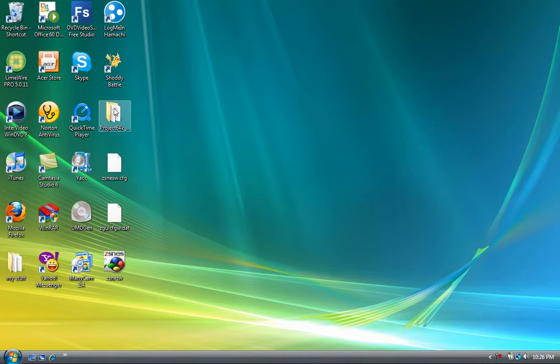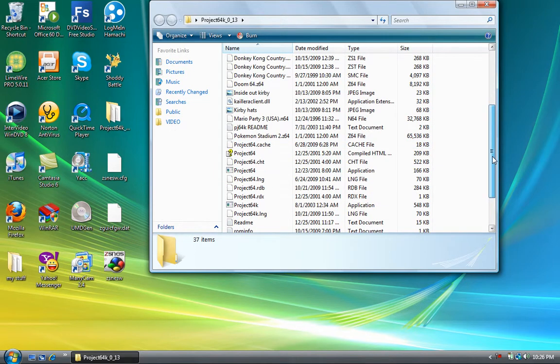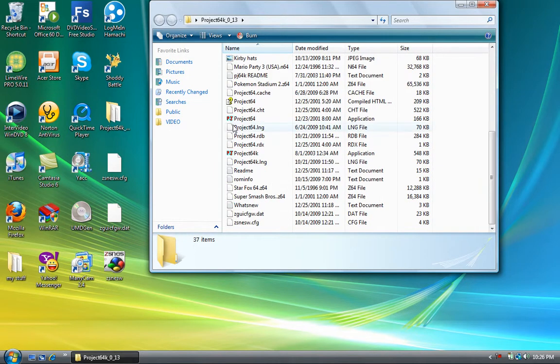First, what you want to do is go get yourself a Project 64K — not the Project 64, it's a Project 64K. This is specifically made for netplay. When you download this it will come with the original Project 64, but that's not what you need. You need the Project 64K.